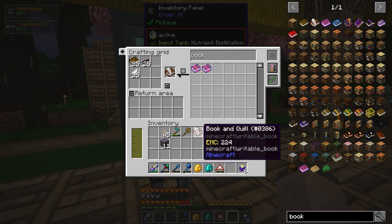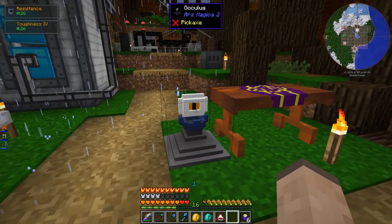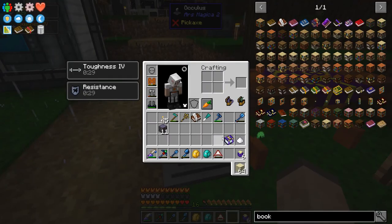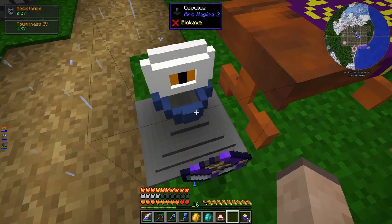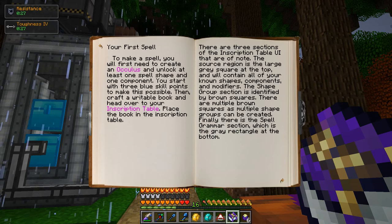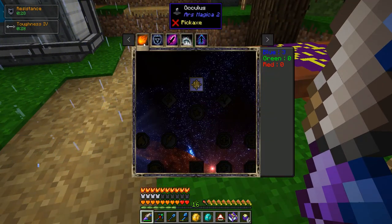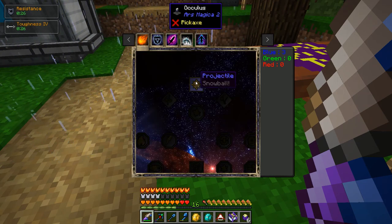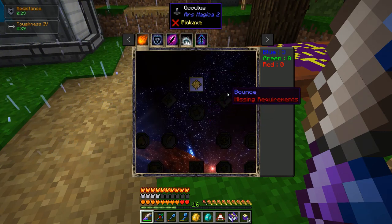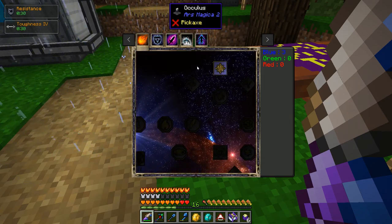I was going to make a bunch of them, but they actually don't stack. It said we need one spell unlocked and one component, right? Unlock one spell shape and one component, and you have enough points to do it — we've got three blue points. So what the hell is a component, and what's a spell shape?